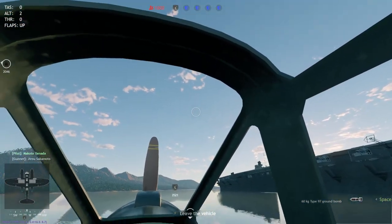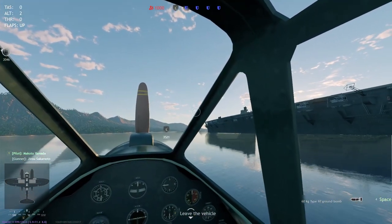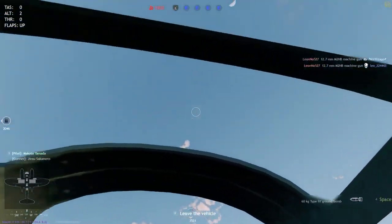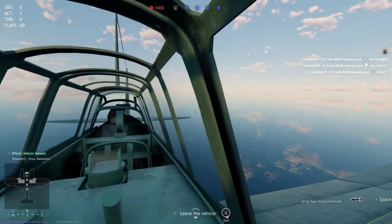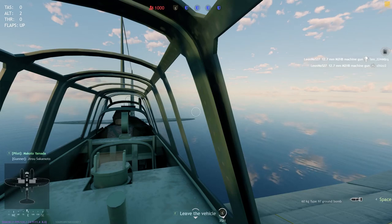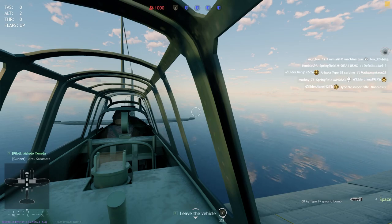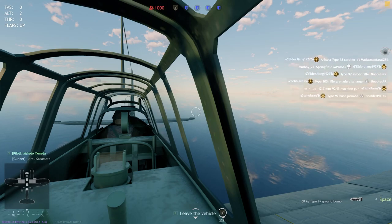We are in a match. So if you want to do a free look on PC, it's holding C — letter C — and then you can just literally look around. So we're gonna look back towards our tail. And if you use your W and S keys, you can see the tail is moving up and down.